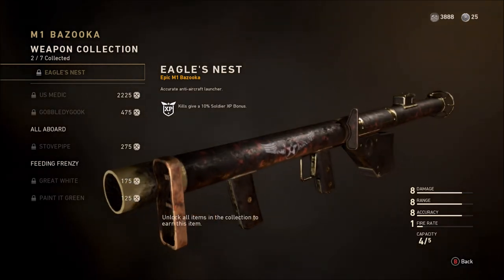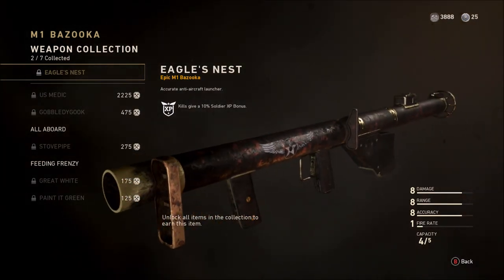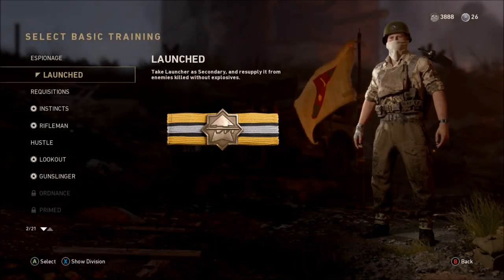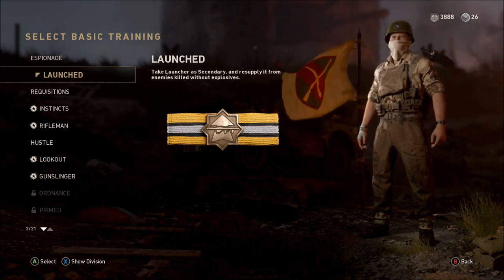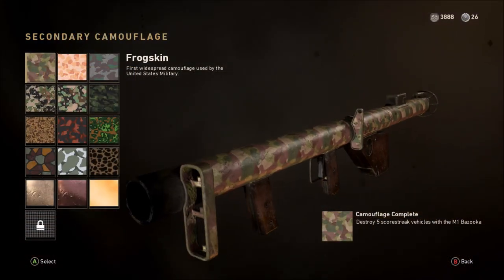Before you can access that epic launcher — it looks pretty good, it is a very nice looking weapon — to equip and use it you'll need to go into Basic Training and select Launched. That will then give you access and equip you with whatever launcher you want. There are two in total; we're going with the M1 Bazooka.